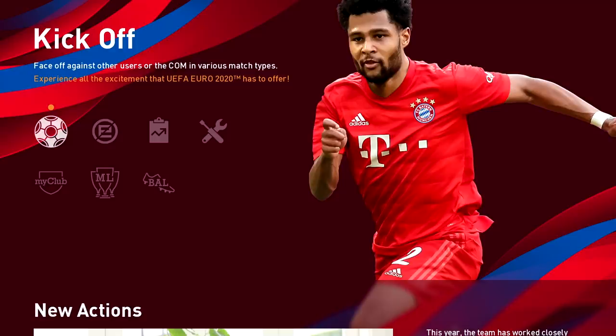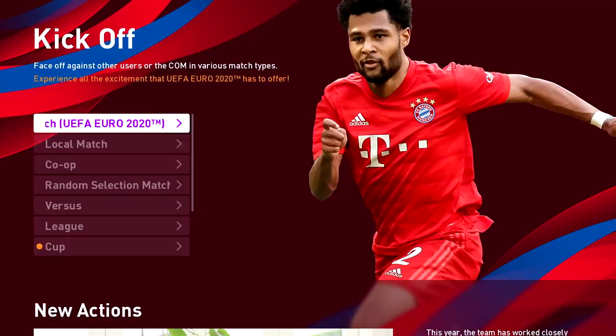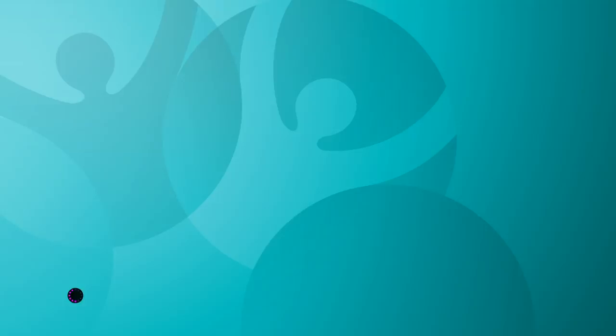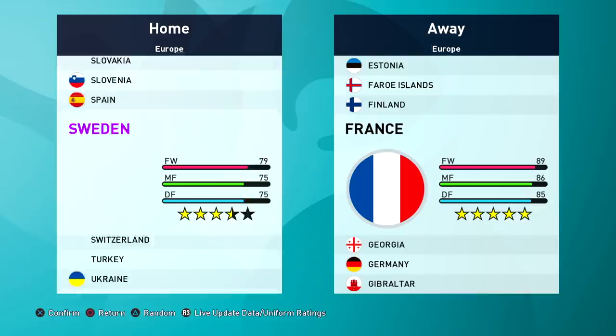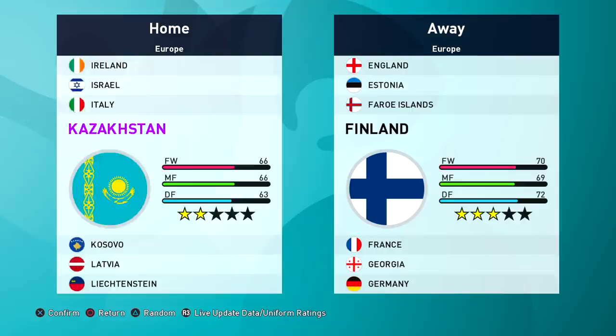The DLC is located in the kickoff section of the menu - it's got an icon on top so you'll find it pretty easily. You can do a local match of Euro 2020, which is just a kickoff match, and then you've got the cup there. The menu system is a bit behind in the PES games. In local match you can pick a match - this would be your 1v1 against the computer or a friend. It's important to know you can use all 55 nations here and they should all be licensed, even San Marino.